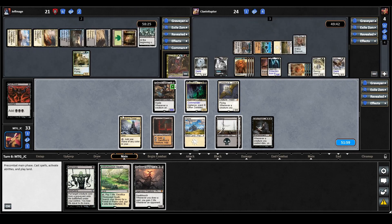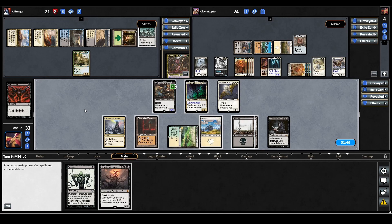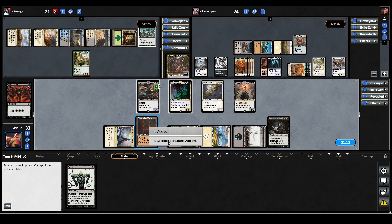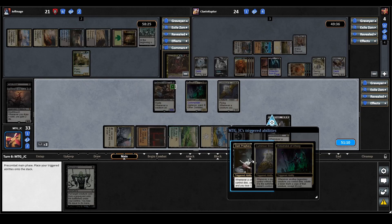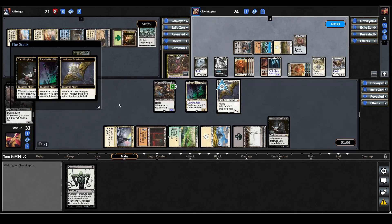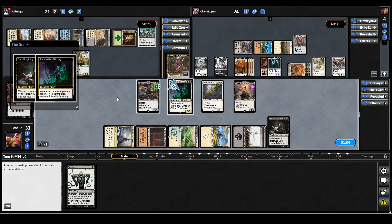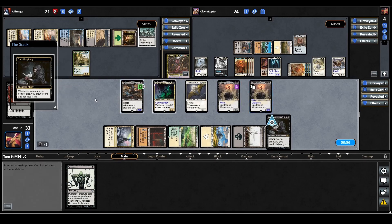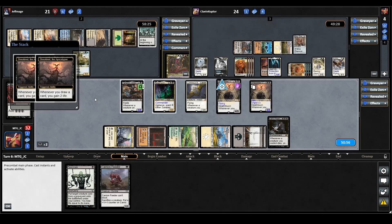We draw Sheoldred the Apocalypse — would have been really nice to have had that a turn or two earlier. We'll play our land for turn — it enters tapped — and then cast Sheoldred. Now we'll sacrifice Sheoldred using our Phyrexian Tower, triggering Dark Prophecy, Luminous Broodmoth, and our commander. Luminous Broodmoth brings Sheoldred back with flying, which is quite important right now. Radadrabic makes us a clone copy, and we draw a card and lose a life — drawing a Carrion Feeder. Because of both our Sheoldreds, we gain four life for that one card drawn.